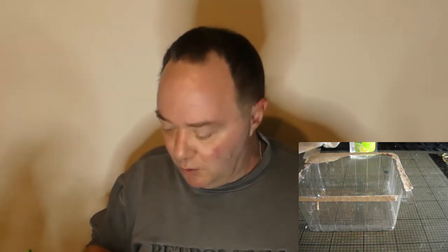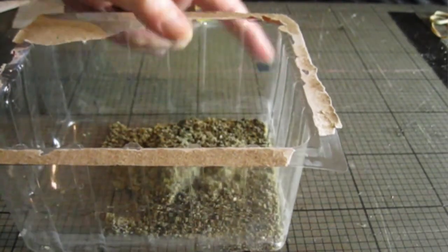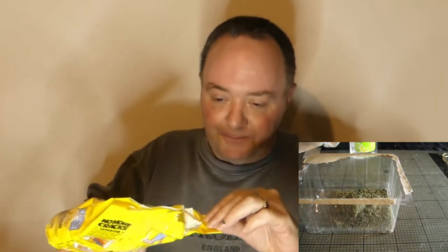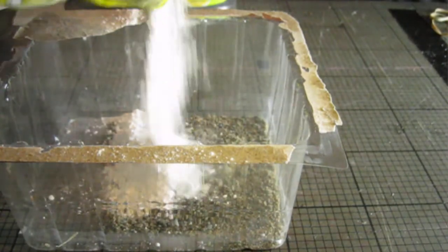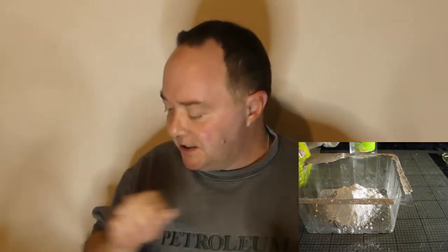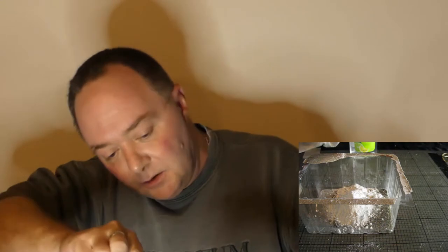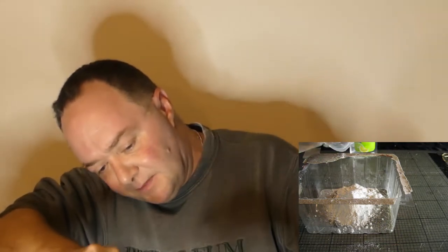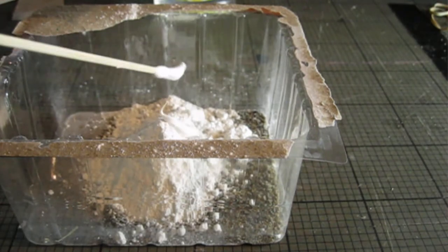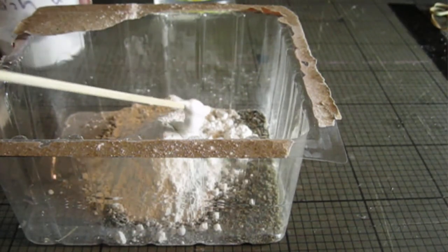For the mix: first, I want some builder sand. Second, I have some wall filler. You want the powdered stuff rather than the ready mixed, because we want this to lie quite flat. The next thing I'm going to add is an amount of PVA glue, just to use as an extra binding agent. And then soapy water.